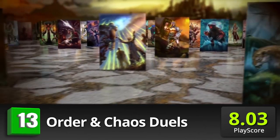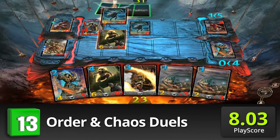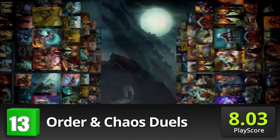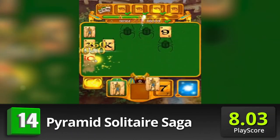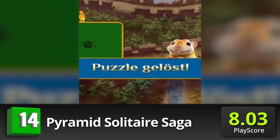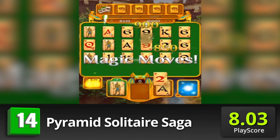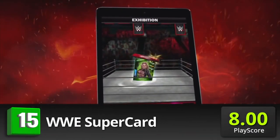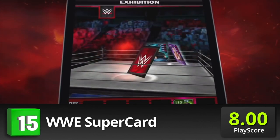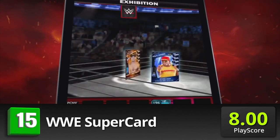13. Order and Chaos Duels — embark on a trading card adventure along with the heroes of Gameloft's hit MMORPG. Defeat the demonic spirit Zepar and put a stop to his invasion using the game's over 200 cards. Restore the order in the chaotic world of Haradon. It has a PlayScore of 8.03. 14. Pyramid Solitaire Saga — from the makers of Candy Rush, the only solitaire game you can play with friends. Discover the secrets of a bygone time with Helena and her pet rat Kingsley. Solve puzzles, catch scarabs, and travel through time. PlayScore: 8.03. 15. WWE Supercard — cards and wrestling mix as you perform killer moves with your team of pro wrestlers. It has a PlayScore of 8.00.